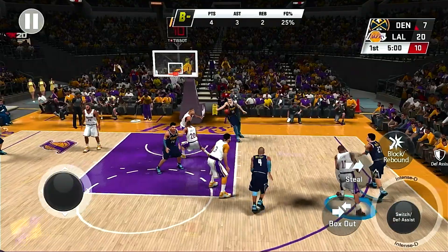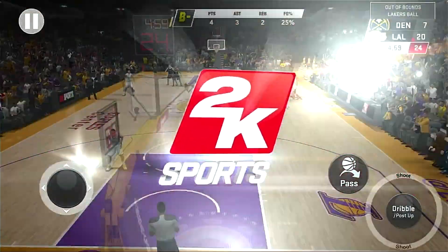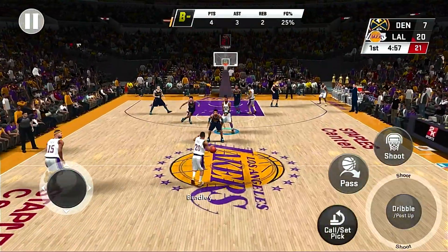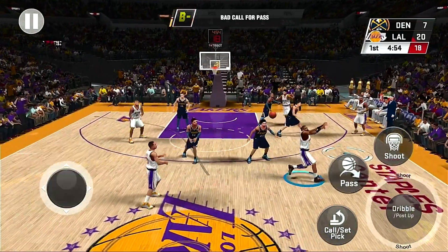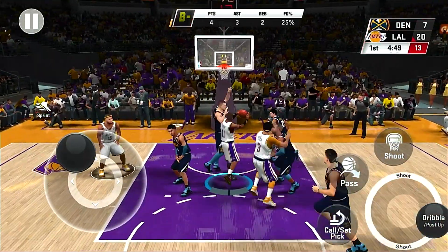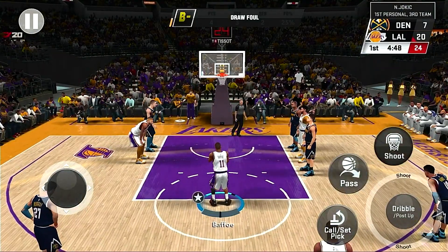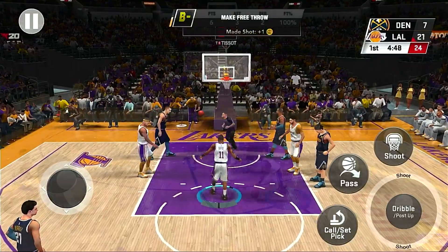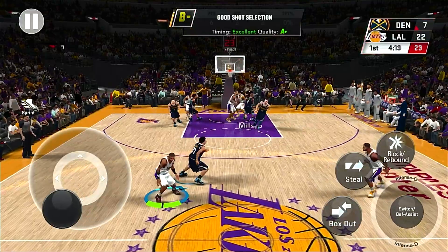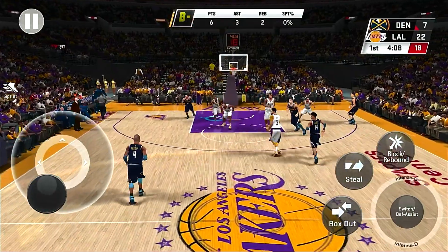We're up by 13 — just the first quarter, we got to keep it going. Let's go pick and roll with Bradley. Another skewer, running plays out here. Too big, too strong — got to keep going to the line. Shot's not falling. Good screen from AD — come on, that's too much space. How did I miss that? It was a perfect release. That's 2K20 mode for you.